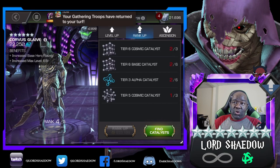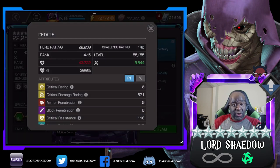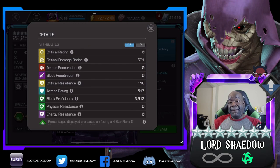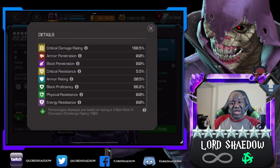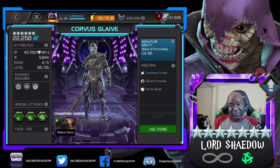...the way that we would do it is we would boost up, run the recoil masteries, and he would go to work. But over time the health pools got bigger and bigger, and then a six-star Corvus came into the contest.